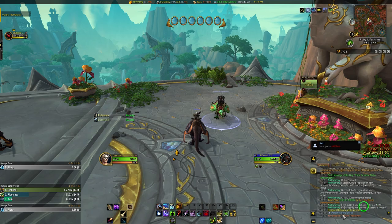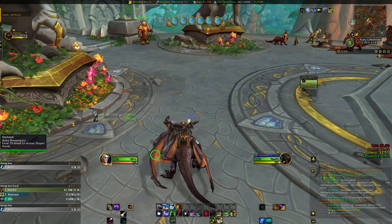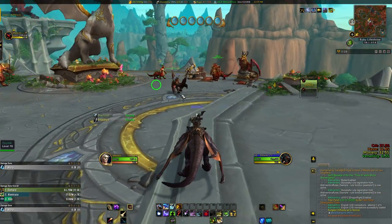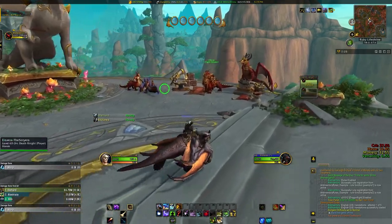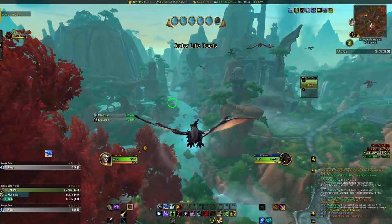Keep an eye out for other players and the realms that they are from, which should be listed right after their character names. If you see ones you've never heard of before, or that are from the same realm that your class trial was on, you should be good to go to farm those rares, mine that ore, get those herbs, or whatever you're trying to do with a lot less competition.